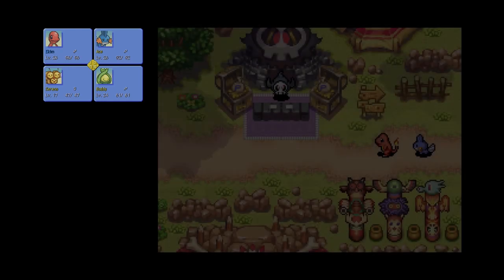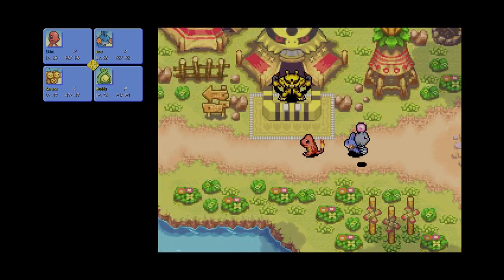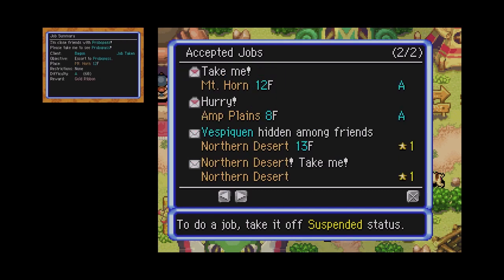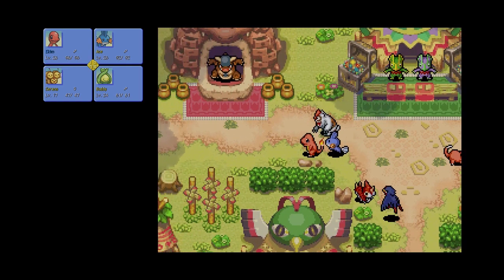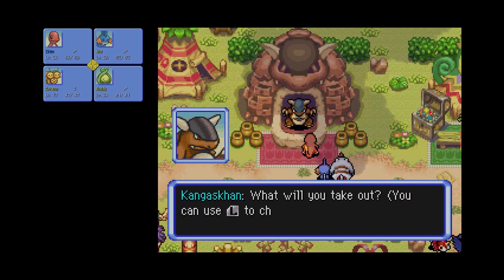Greetings and salutations everyone! I'm Akamak, and this is Let's Play Pokemon Mystery Dungeon: Explorers of the Sky. In last episode we did a little bit of offside grinding. In this episode we actually have something we could do to try and muscle our way to a gold rank, because getting five stars is going to be difficult — 300 out of 465, that's a lot.